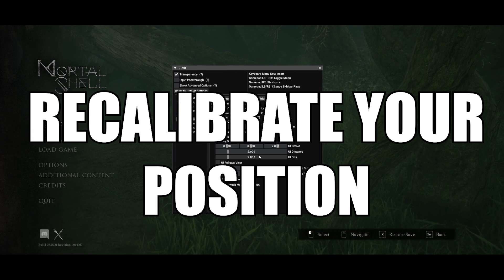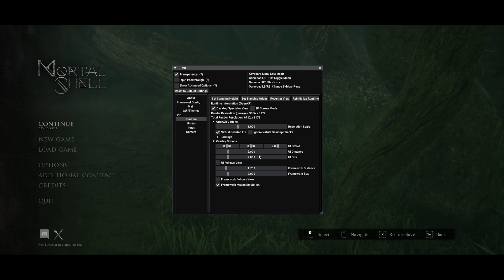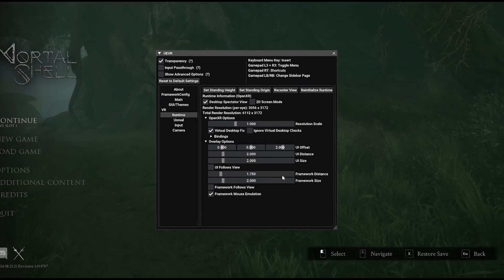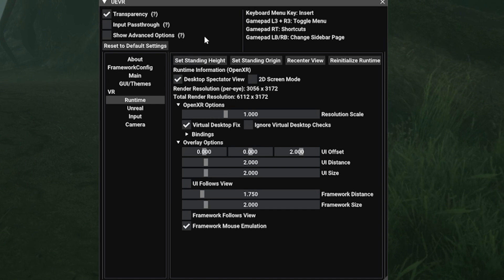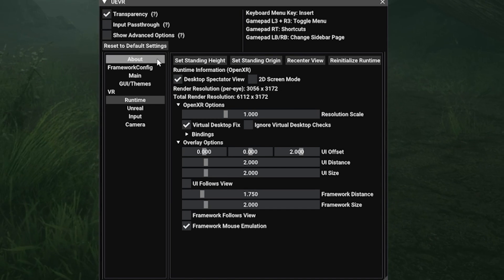When you boot up a game and you're ready to enjoy the experience, get into your standing or sitting position and hit the shortcuts: right trigger, B, X, and Y. Or use the mouse on the toggle menu and click Reset View, Reset Origin, and Reset Height. This puts you in the central, perfect position to enjoy the experience.